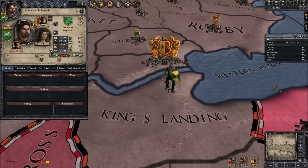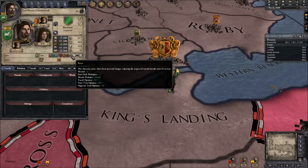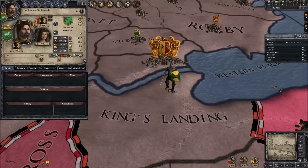We may start off a bit slow - we can't really affect events - but hopefully as we go along, we become more powerful. Looking at my traits, Bronn is rude, cynical, ambitious, brave, greedy, lustful, a duelist and also a skilled fighter. He's got some really good traits there.